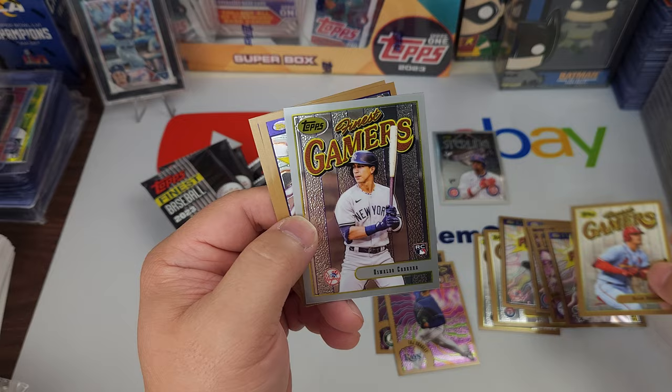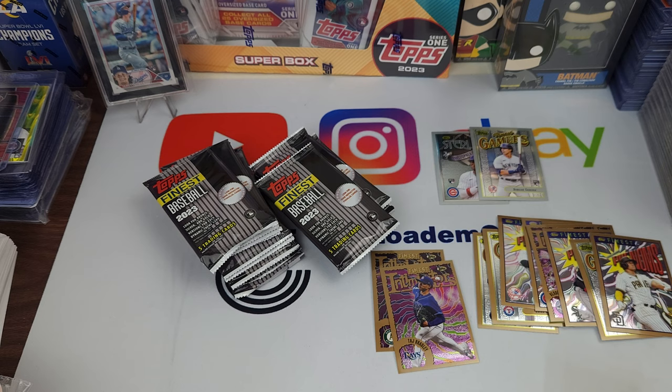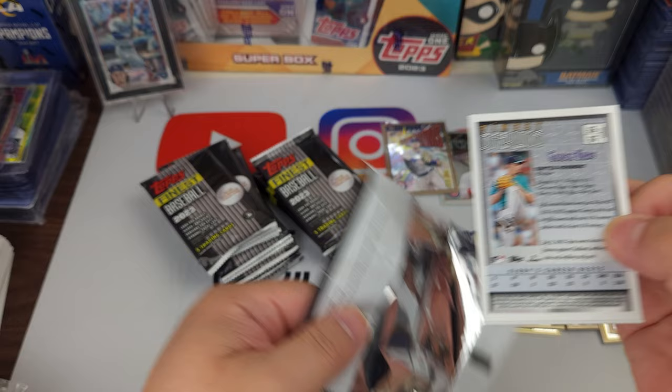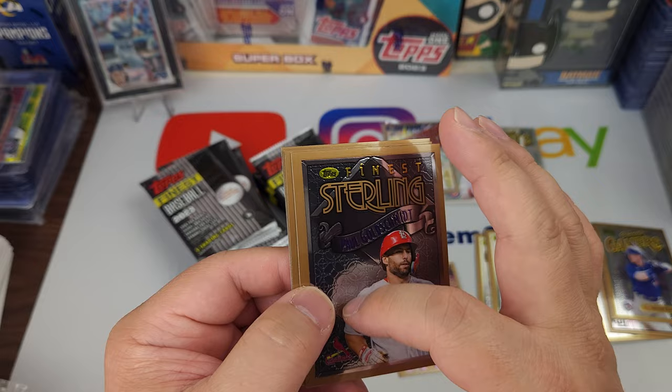Oswald Cabrera — I don't know if it's like colored. Then we got Juan Soto and Josh Young. Yeah, reminds me of like a Flare or the old graphics, kind of like Skybox or something like that. Dalton Varsho, Paul Goldschmidt — I like the pattern on the back, looks cool. Von Grissom, Bo Naylor.